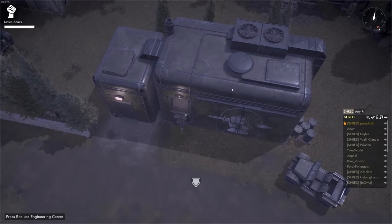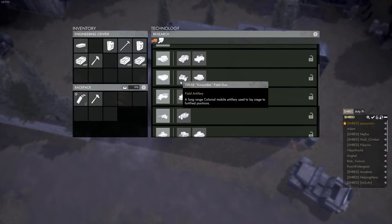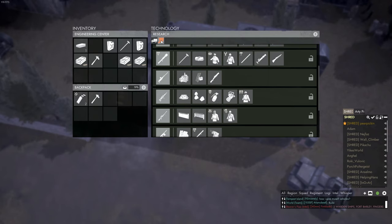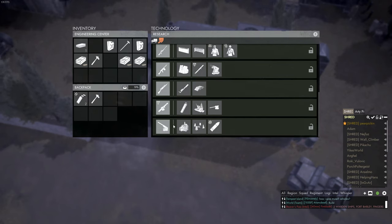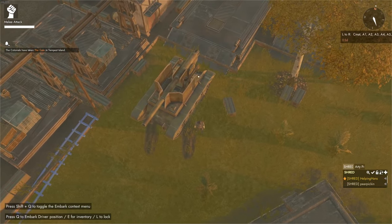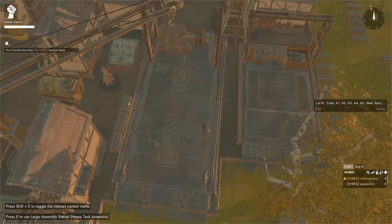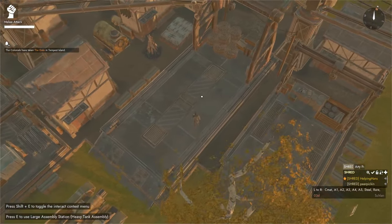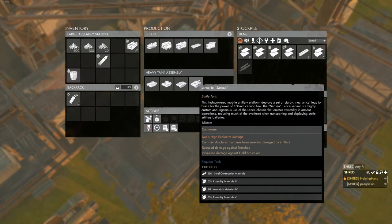It's worth noting that the 120 and 150mm guns can only be created in the locations mentioned if the technology has been unlocked in the engineering center. So if you're unable to build one even though you have the materials, this is probably why — you'll need to wait until it unlocks later in the war. To make one of the new self-propelled guns you would need to unlock tier 3 facilities and have created many different kinds of assembly materials and steel, as well as created a large assembly station. This is a very complex process and will be covered in another video.